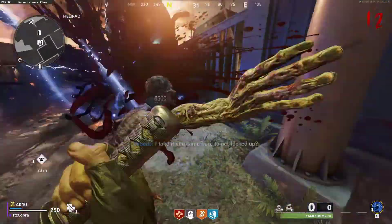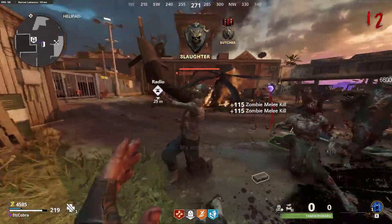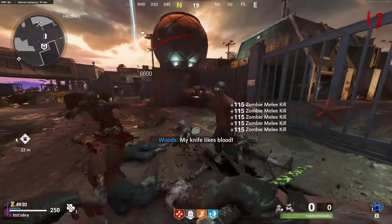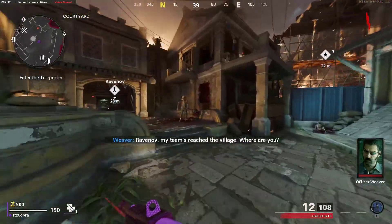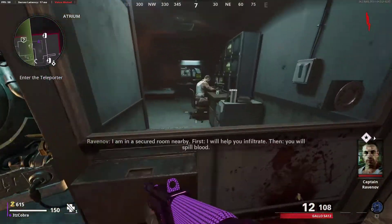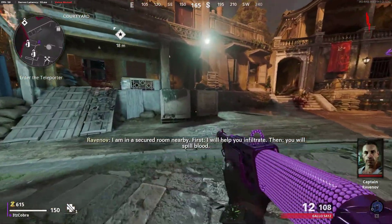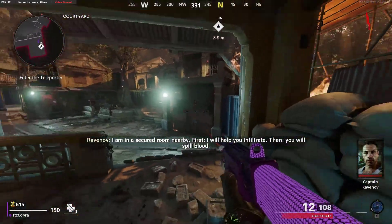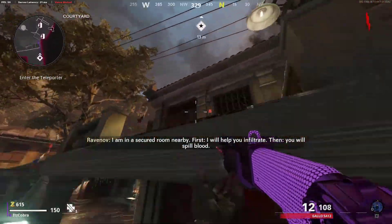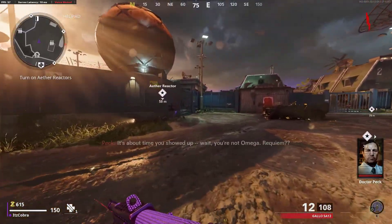Hey, what's up guys, it's Cobra here. In today's video I'll show you many tips to save a lot of points in the early game while playing Firebase Z. So right off the bat, what you want to do is speak to Avenome first, then head up here and do the glitch to skip the first door — just jump like this and go straight through the portal. That's the first thing you want to do to save points in the early game.